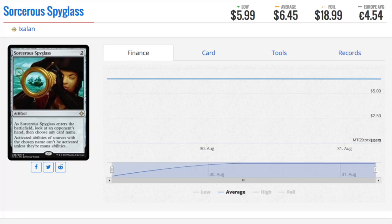Next, Spyglass. Here we have the age-old story of should we ever ban cards or should we just make cards that kind of ban those cards. This is a card I wish we had a look at earlier. Cost 2. As it enters the battlefield, look at opponent's hand, then choose any card name. Activated abilities of sources with the chosen name can't be activated unless they are mana abilities — so you cannot pick something like a land or maybe an elf of some type.